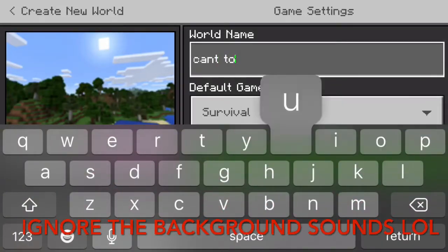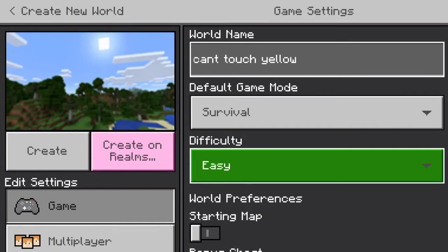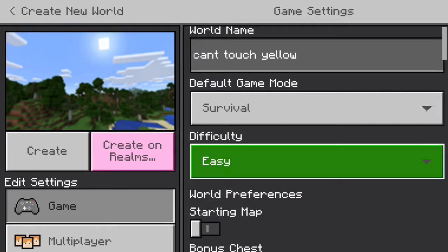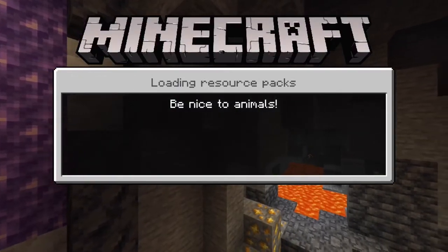What's up everyone? Today I played Minecraft in a speedrun for an achievement called Diamonds. The catch is I cannot touch yellow. And yes, it was on easy mode because I'm kind of bad at Minecraft.